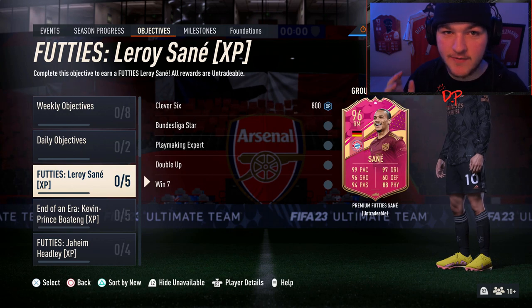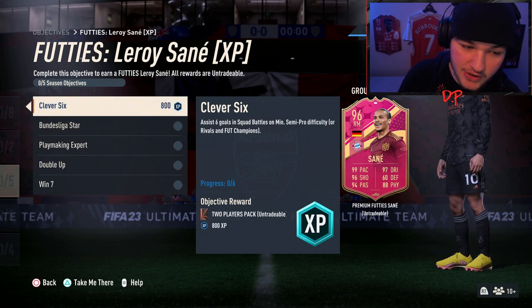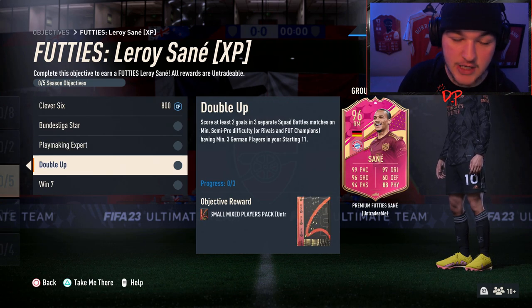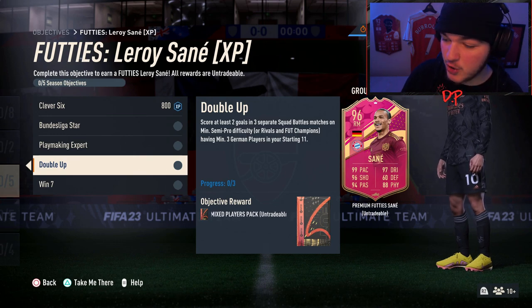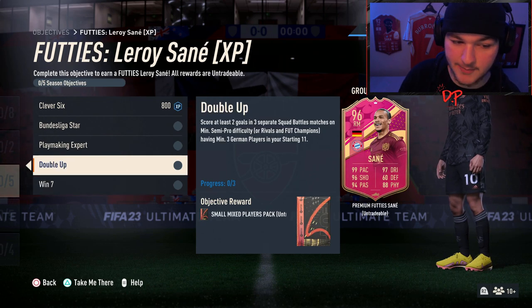If you guys are still confused after this, make sure to let me know, but it's pretty self-explanatory. Let's start off with Leroy Sane. You need to assist six goals in squad battles on at least semi-pro difficulty, rivals, or FUT champs; score five using a player from the Bundesliga; score and assist in three separate matches using a German player; score at least two goals in three separate matches whilst having at least three German players in your starting 11; and win seven matches on at least semi-pro, rivals, or FUT champs.